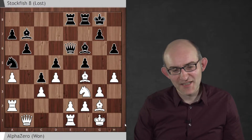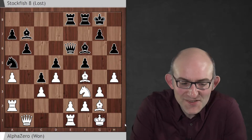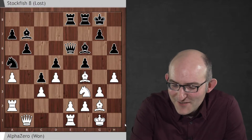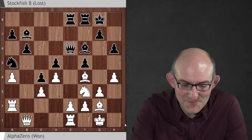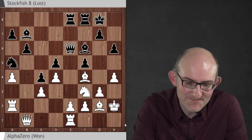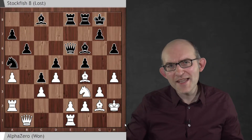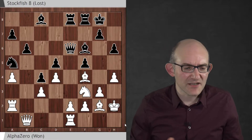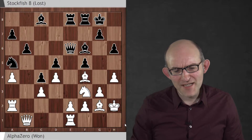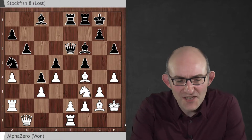Queen e6 from Stockfish, and here it begins. AlphaZero starts off a fantastic plan with a move that is often the signal of something great, but that looks completely innocuous: king h2. Stockfish played bishop c8 — now in a sort of waiting mode. It says, well, I can't do much with my position, but I don't believe you can do anything to me. And so AlphaZero is going to be running around, tugging at little threads, trying to unravel the black position.